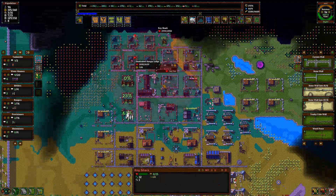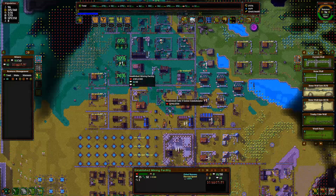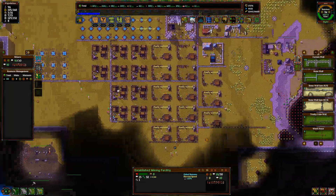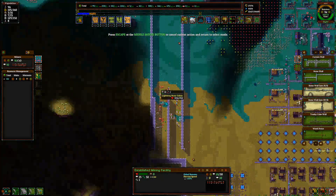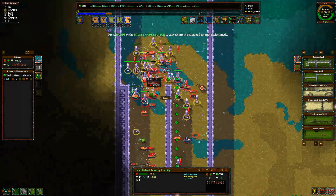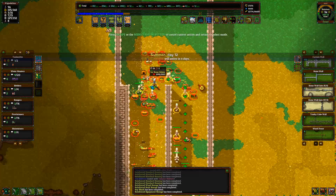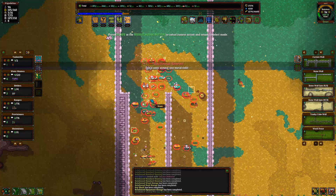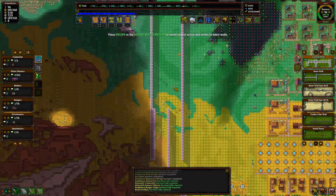And let's continue upgrading the key shack. The monsters don't really give much essence at this point in time — there's a really low level. Once we get to autumn they'll be a high enough level that they'll give up lots of essence. In the meantime, we'll continue building this wall.